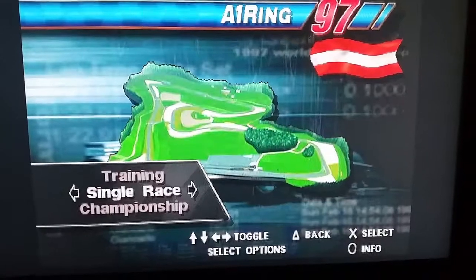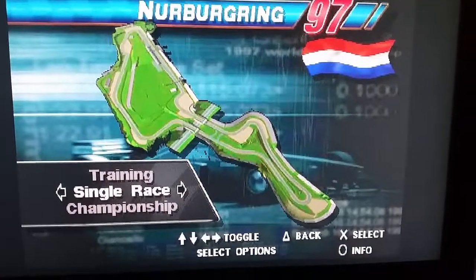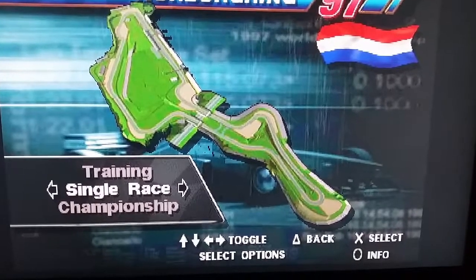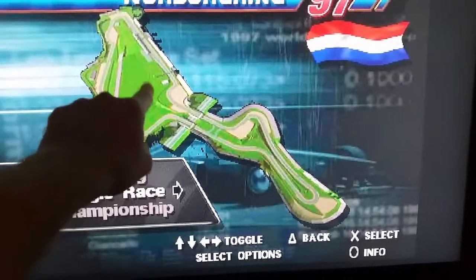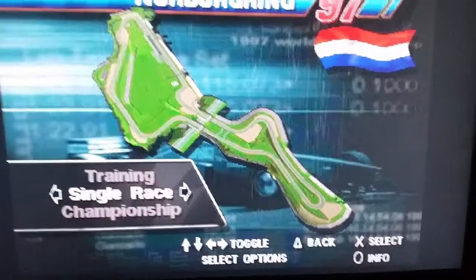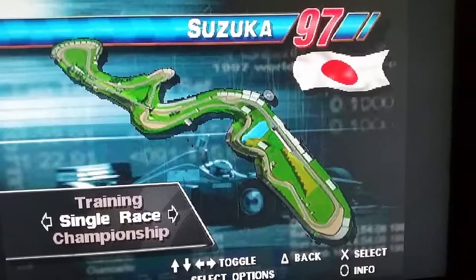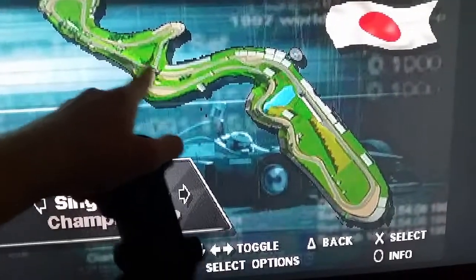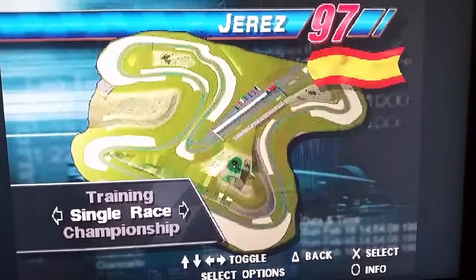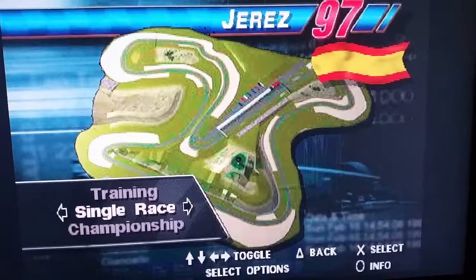The A1 Ring which is still in its normal layout and we're going to race there on Wednesday this week. The Nürburgring — I don't know why it's got the Netherlands, oh I guess it's the European Grand Prix for 1997 — and turn one is a little bit different to what we're used to. Suzuka — I think Spoon Curve might have been changed ever so slightly, but no, that's all good. Estoril, which we know from the classic races. Jerez — all this part of Jerez is a little different than what we're used to, I think.